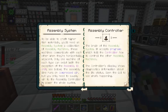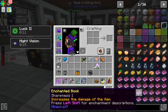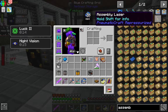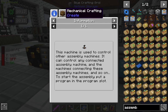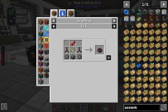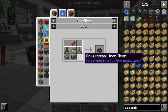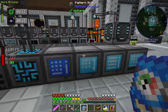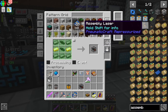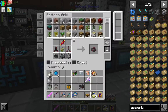Next up, we're going to need to make one of these assembly systems, and I guess that starts with an assembly controller. Assembly I/O Unit, drill, laser, controller — it's a mechanical crafting recipe. We're going to need a pneumatic dynamo — converts compressed air into forge energy. Looks like a lot, but let's start with a pneumatic dynamo.